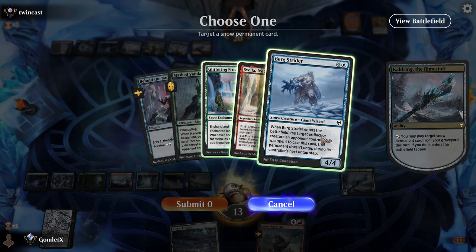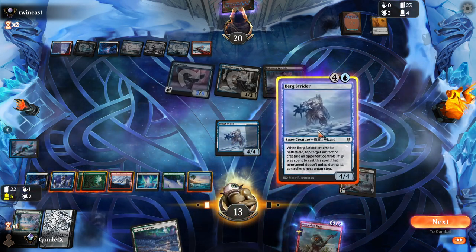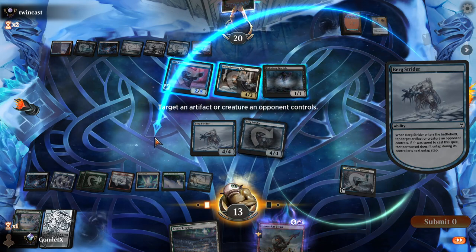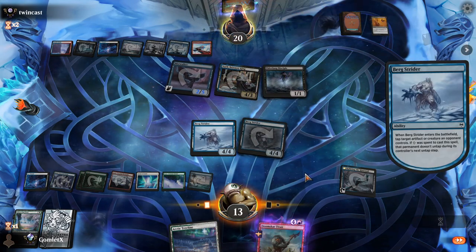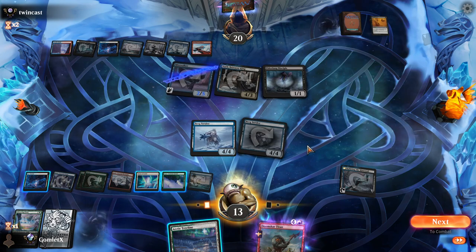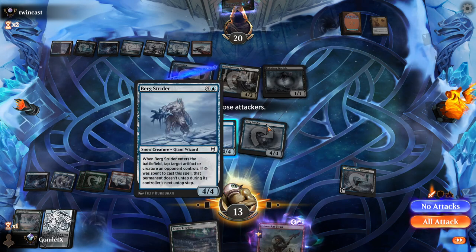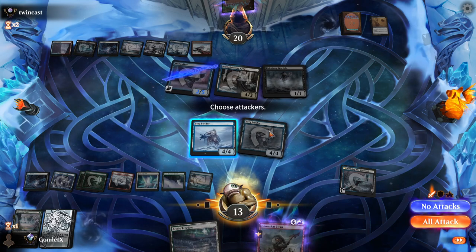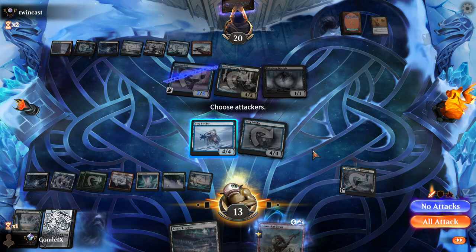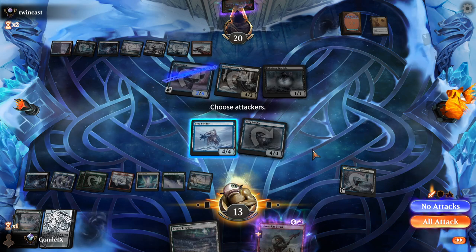And I can start actually just trading into Narfi and recasting Bergstrider. So if Narfi attacks, I just trade with my new Bergstrider. But we definitely keep tapping down the Mistwalker. If I attack with this Bergstrider and they have a removal spell, they hit me for 5. I'm just going to send in. Actually it's debatable because I forgot that the new Bergstrider comes into play tapped. So I can't just trade with the new Bergstrider. If I want to trade with Narfi on their attacks, I have to hold this one back. But I guess I am trying to get that Doomscourge Titan in for lethal.